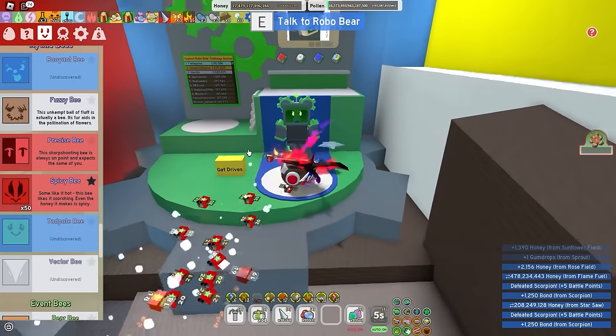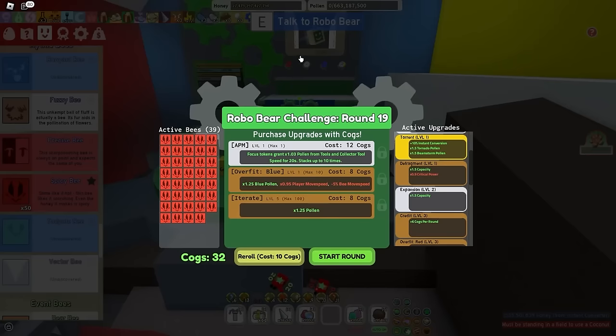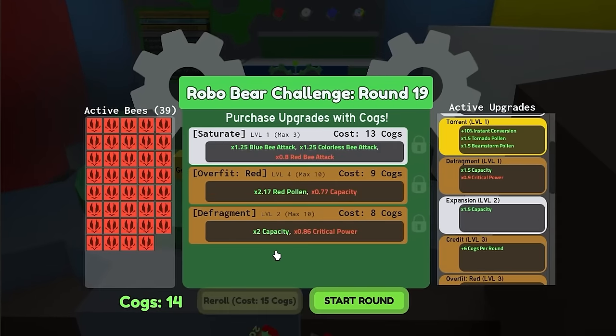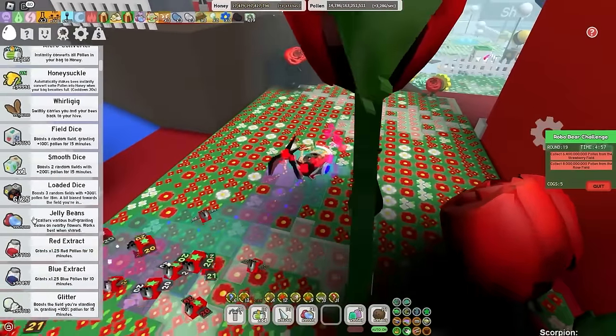And dude, I still have only spicy bees — that is insane. Okay, rose and strawberry, easy enough. All the stuff like focus tokens, extra pollen. I do not have a single focus token, so that does not apply to me. But let's start off doing rose or whatever field I get first from my load of dice. Please be rose or strawberry.